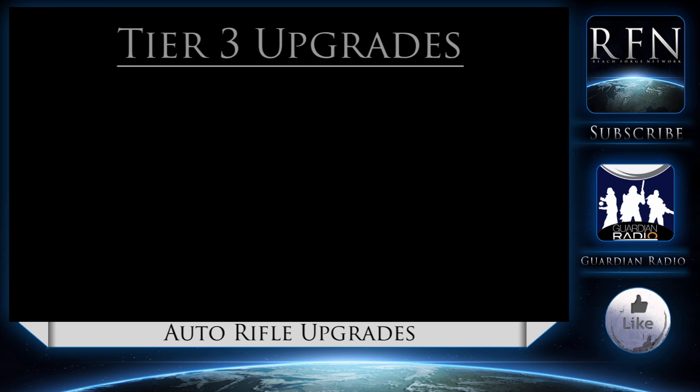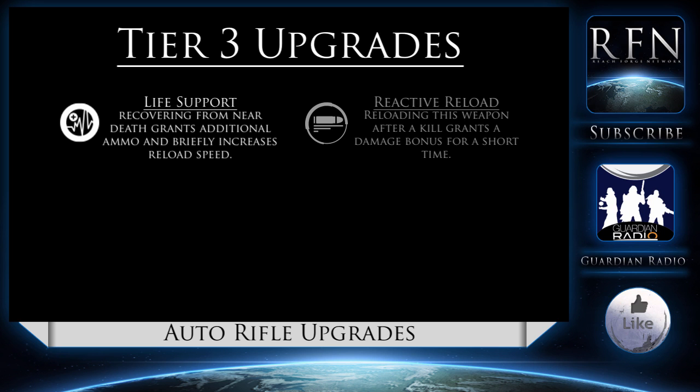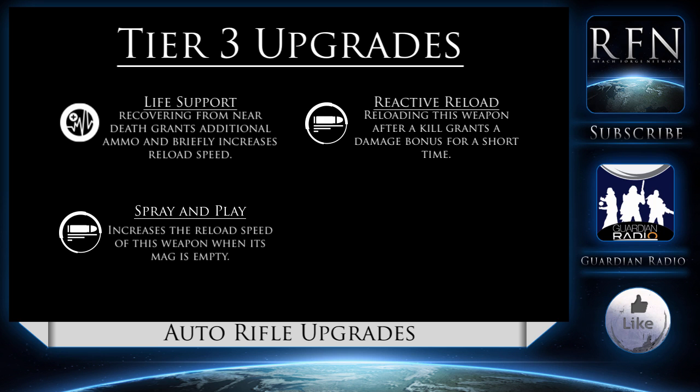Tier 3 perks are only available to legendary weapons. Life Support, as before, allows you to recover from near-death situations with increased reload speeds and additional ammunition. Reactive Reload is also here unchanged, and having this alongside multiple other reload-synergy perks — such as Life Support in Tier 1 — may benefit the weapon immeasurably. Imagine pairing this with Outlaw and then focusing on getting precision kills. Spray and Play increases the reload speed of the weapon when its mag is empty, though it is not necessarily the most useful perk given that you will often kill someone with just over half your magazine remaining.